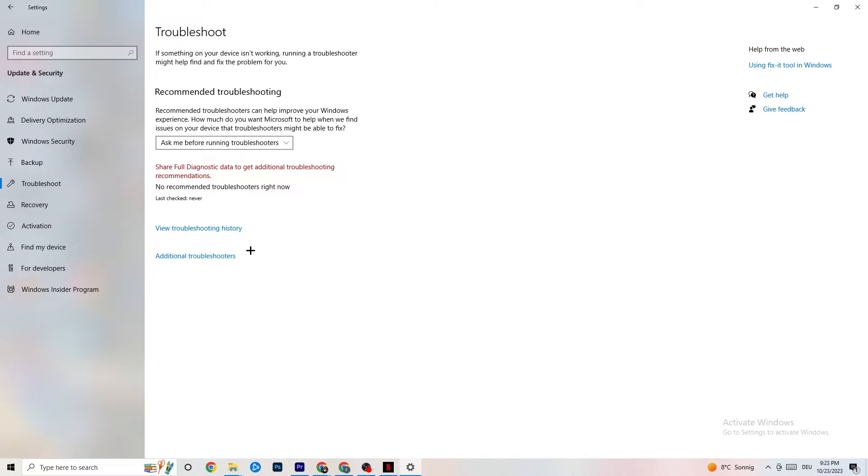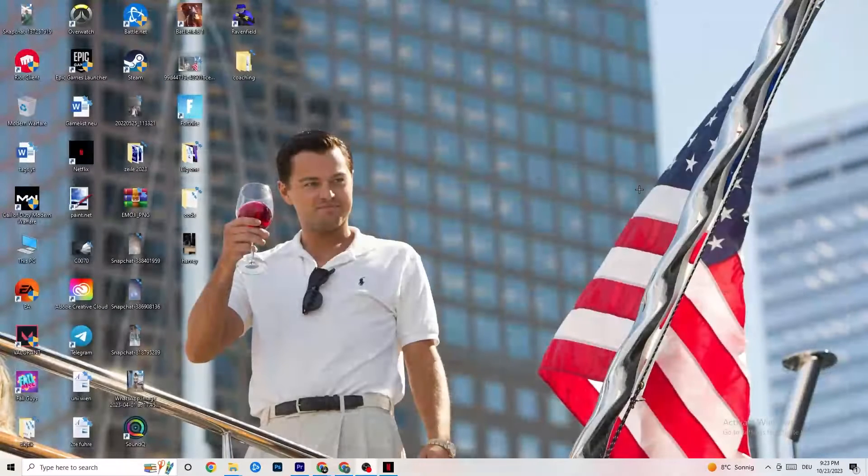Afterwards, click on Troubleshoot. Here you can use your operating system to find any broken or non-working data that's causing issues on your PC, and it will either delete or repair it. Once finished with that, move on.